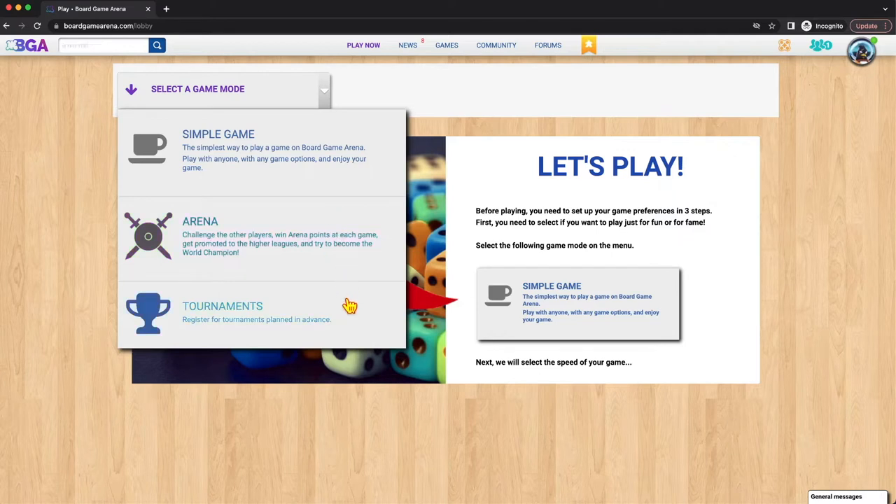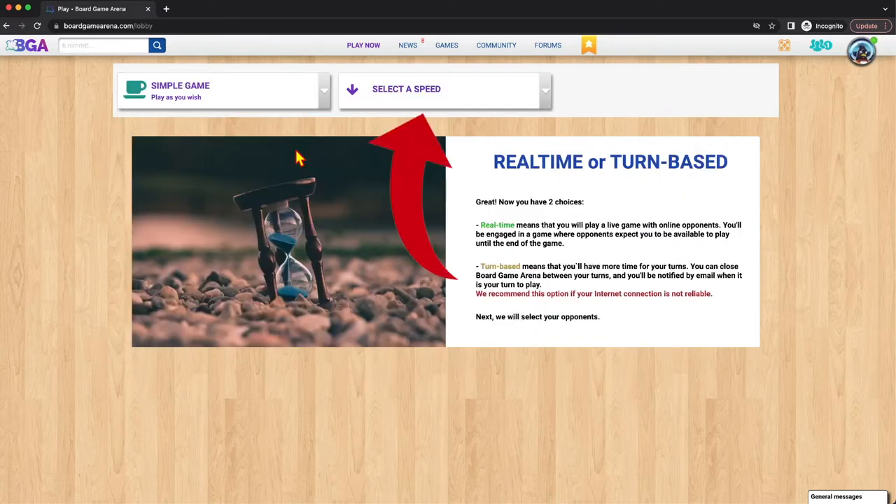Tournaments can be set up by anybody, and you can just join a tournament and see how you do against however many people are in it. Both arena and tournaments require that you've played the game enough times to have a minimum rating of 100 in it. We'll talk about ratings in a bit, but most of the time you're just going to play a simple game.